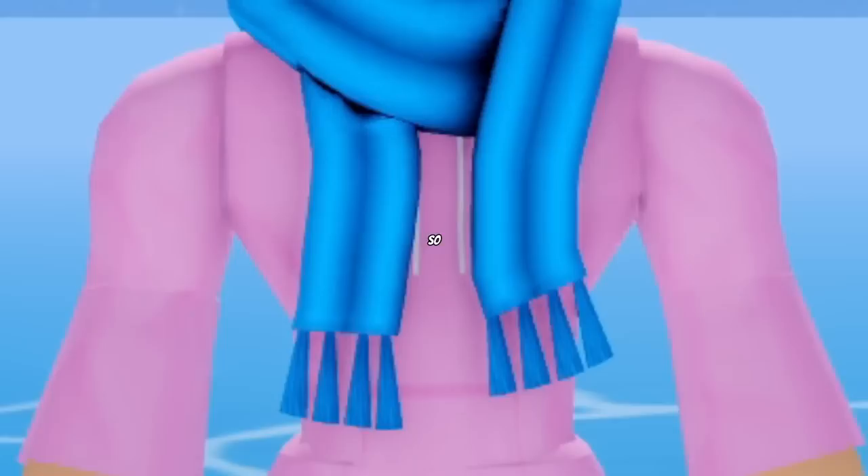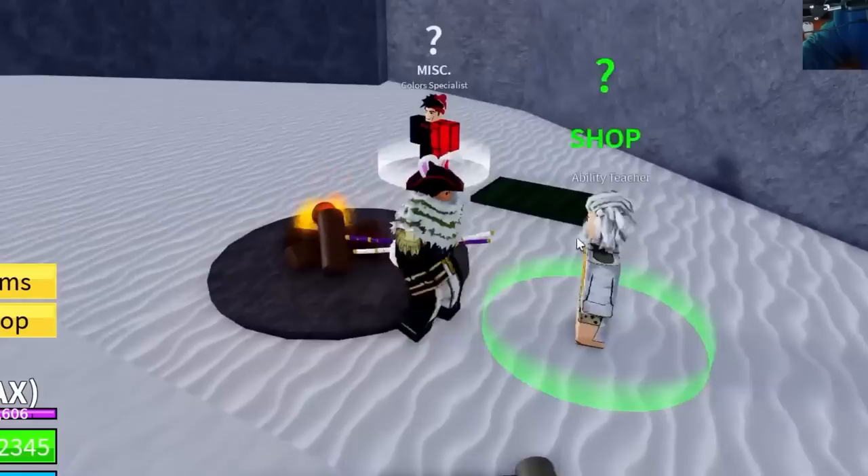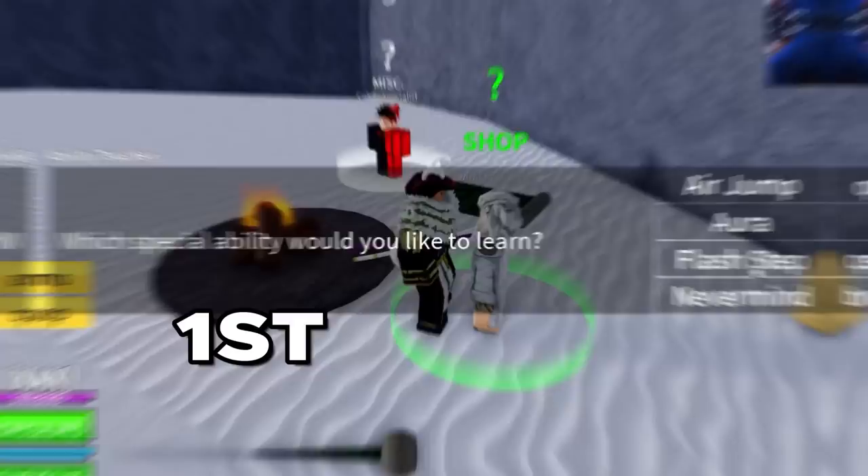In this video I'm going to be telling you about every single ability in Bloxfruits as well as some secret abilities you might not have known existed. Starting off with abilities you should already be familiar with — the abilities from the Ability Teacher. The Ability Teacher is an NPC found inside the cave at the Frozen Village and near the Magma Village Quest Giver. He allows you to purchase three different abilities, each costing a different amount depending on how good they are.